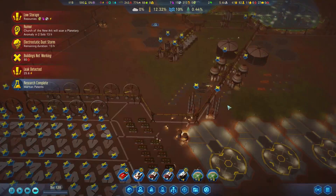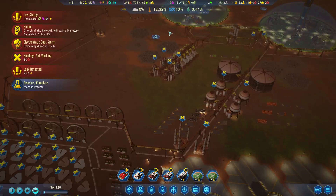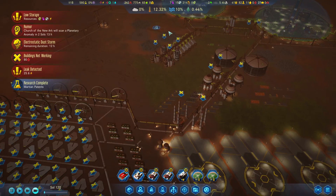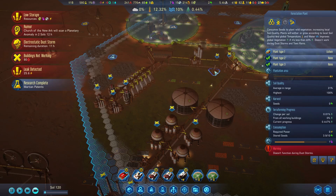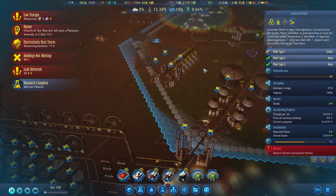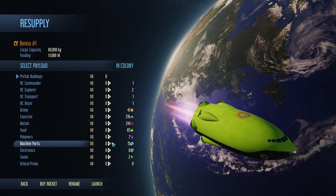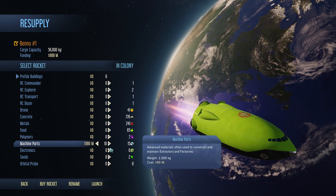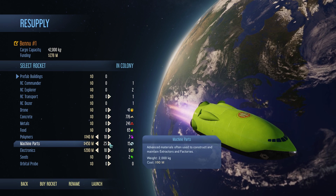Hi, welcome back to our 13th episode of Surviving Mars: Green Planet, where we are slowly getting things done. We definitely made a mistake here. We can go ahead and grab a cargo rocket with more gears — more of these, more of those — but we definitely need a lot of gears.